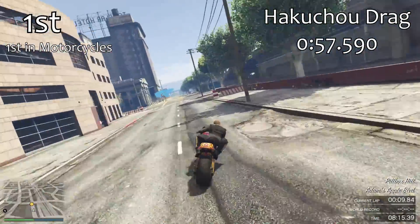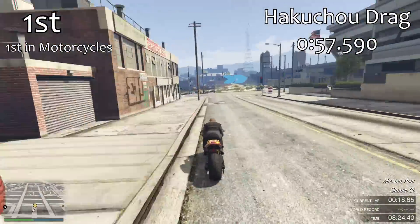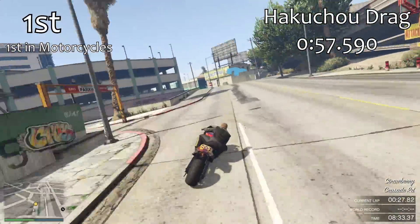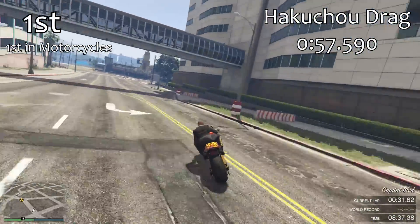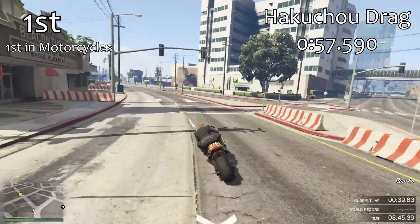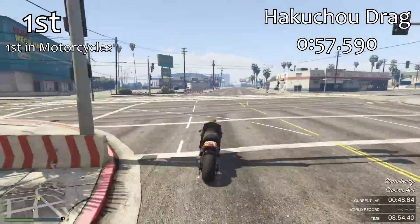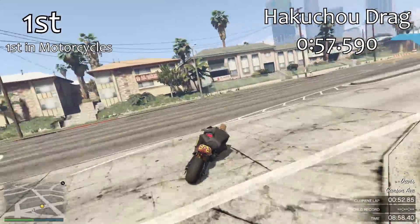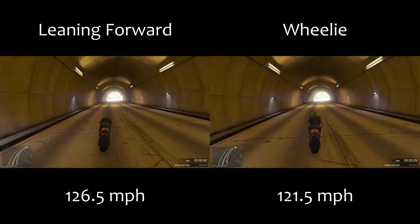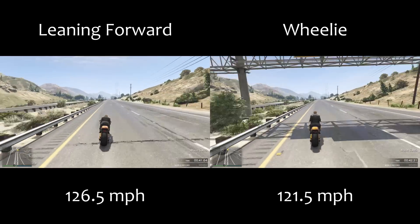The Bati and Akuma used to be the quickest ever since the game came out, but now we finally have something that can beat them. The Hakuchu Drag is actually the only motorbike in the game where it's quicker to lean forward than to wheelie. Every other motorbike in the game is quicker with the front wheel up — even where the wheel doesn't come up that high, wheelieing is still faster. That is not the case for the Hakuchu Drag. As you'll see in the clips, it is five miles per hour quicker at top speed leaning forward compared to wheelieing, which is completely different to every other motorbike in the game.